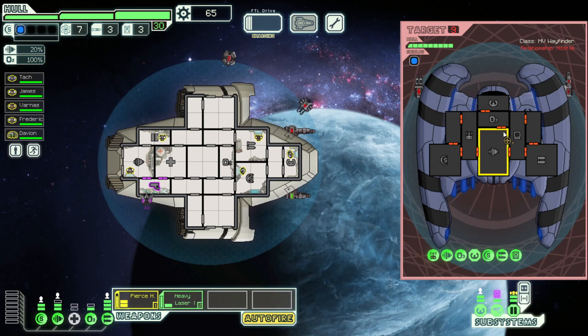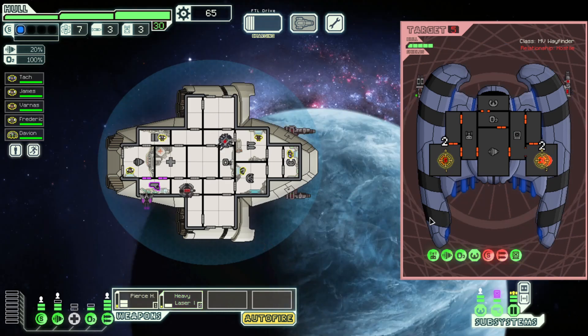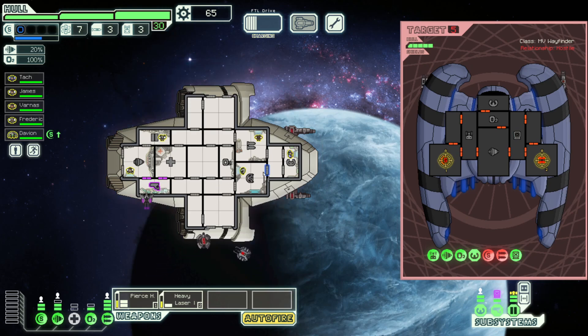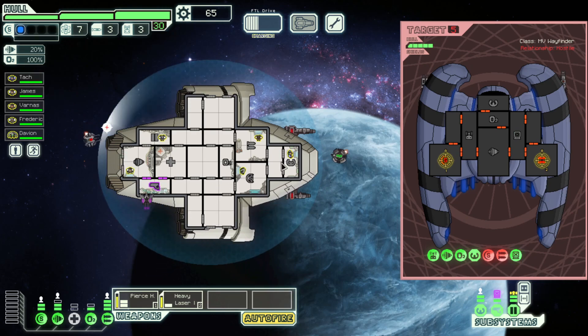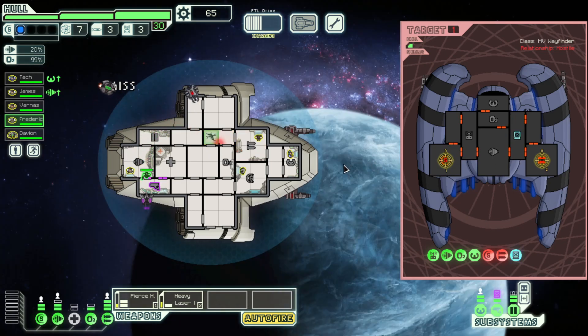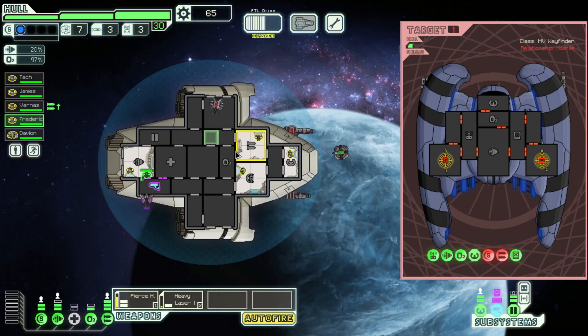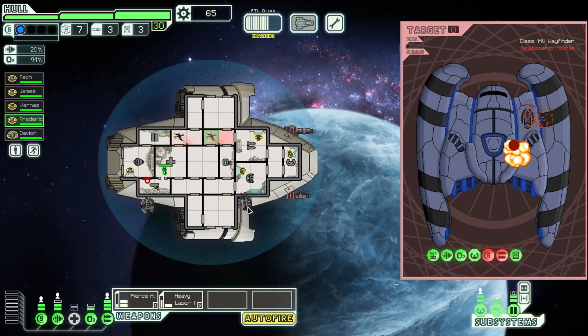We're going to have some problems here unless we get lucky with our dodges — which we kind of did. So let's pierce into their shields and then quickly take out their weapons as well. Nice, took them all the way down. Perfect. This is still kind of a problem. They made a breach — that's fine. Come fix that. They should die with our next laser. We missed, so we took more damage than we needed to.